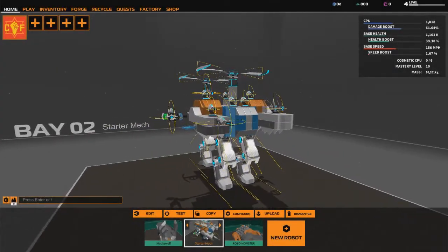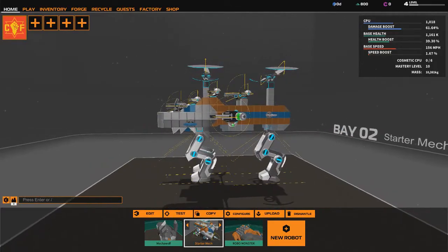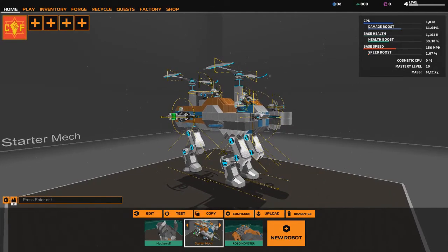Hello everybody, my name is Wolf Praise and welcome back to another episode of Robocraft. In the last episode we built this giant craft here that is kind of awkward and has three legs. I'm not sure exactly what I had in mind, but I built a thing and today we're going to test it out.